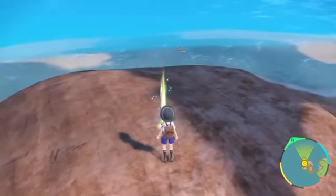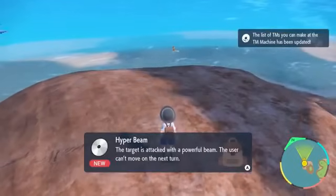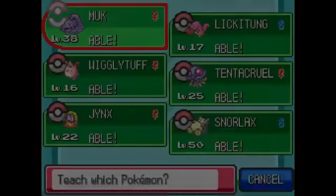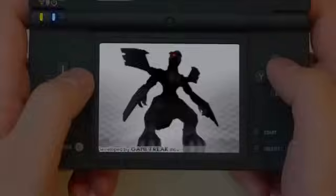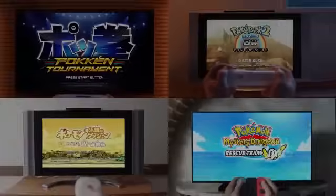Infinite TMs have been a lifesaver in the Pokémon community. Countless times I've found myself coming across a really powerful TM and multiple Pokémon could learn it — torn between teaching that Pokémon the TM for STAB or for coverage. This is not an issue anymore, as now I can teach it to both Pokémon because TMs don't run out. This is a huge game changer, and I hope it's incorporated in every new Pokémon game moving forward.